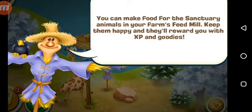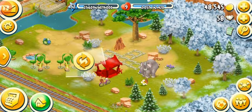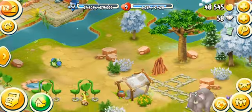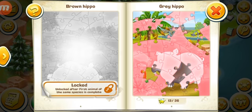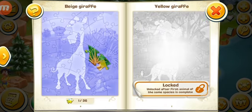There's only one animal right now and that is a gray elephant — the house looks in bad condition. If you check the animal book you can see gray elephant is total free. Now you've unlocked your brown elephant — that's the same case with each animal: when you unlock one, the other gets unlocked too, but you have to collect 36 puzzle pieces. Gray hippo is unlocked while the brown hippo is still locked and it says 'unlocked after first animal of the same species is complete.'